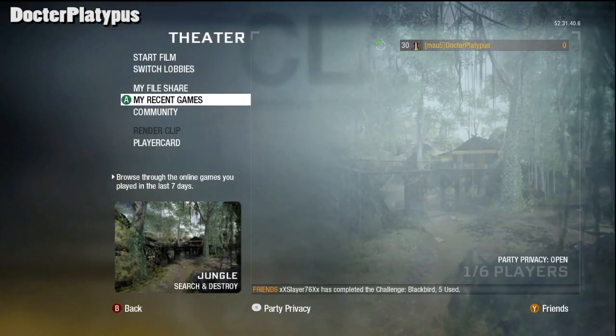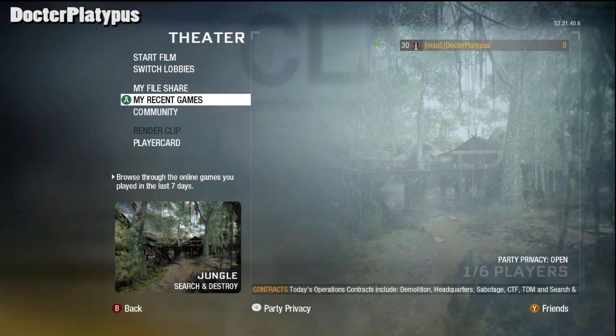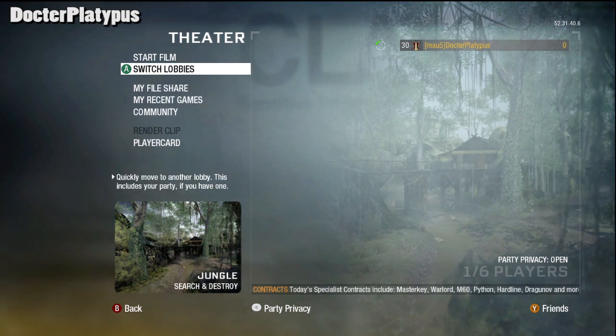Hello there YouTube, this is Dr. Platypus here. Today I'm gonna be showing you guys a cool little theater glitch that I found. I have not seen any videos on it on YouTube. I was playing around in theater, kind of screwed up, and this little glitch happened. The glitch makes it go slow-mo without even touching anything — just by playing it, it goes slow-mo. You don't have to hold down RT at all. It's actually really cool.